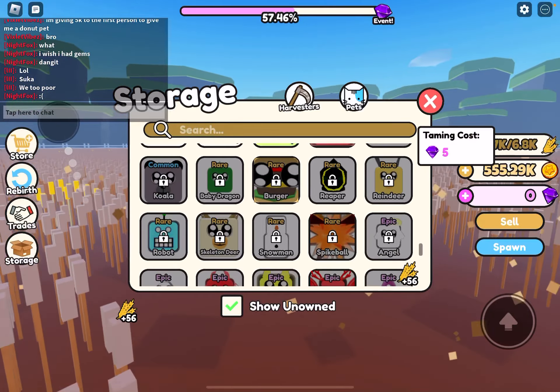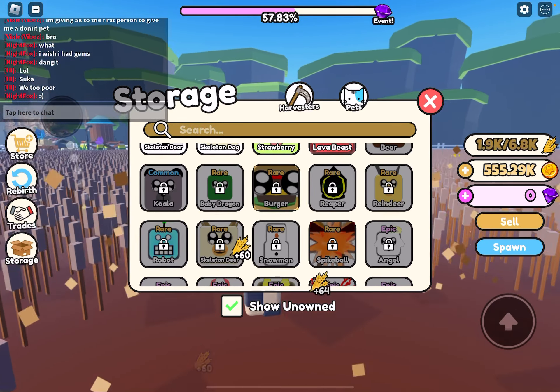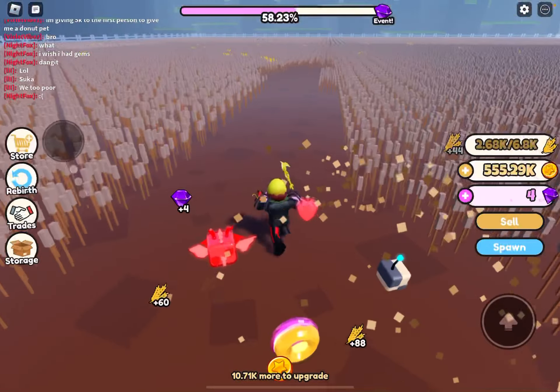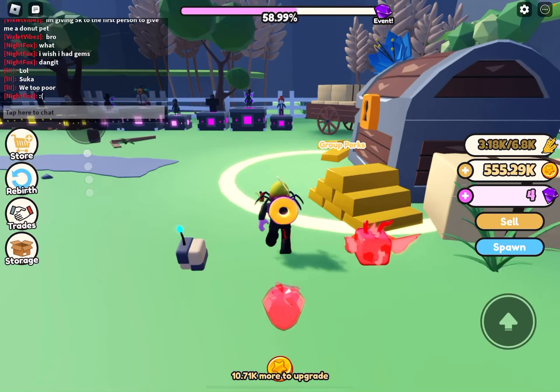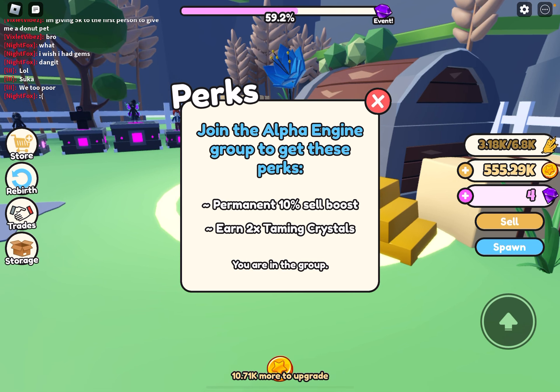How are we doing with the rares? There's like so many rares — one, two, three, four, five, six, seven, eight rares that we haven't collected. We kind of need to collect those for our rare collection to be done. So what's the actual perks when you get the group membership?